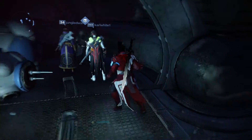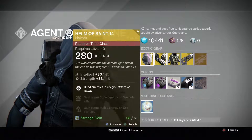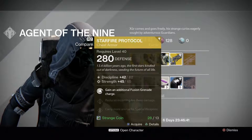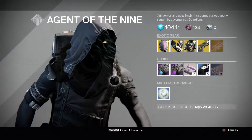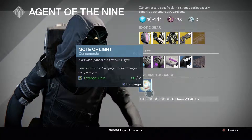You know what boys? I don't know. What have you got? What you buying? So we've got the Helm of Saint-14, the Young Ahamkara's Spine, the Starfire Protocol, Bad Juju, and the usual crap that he is selling for curios and material exchange.